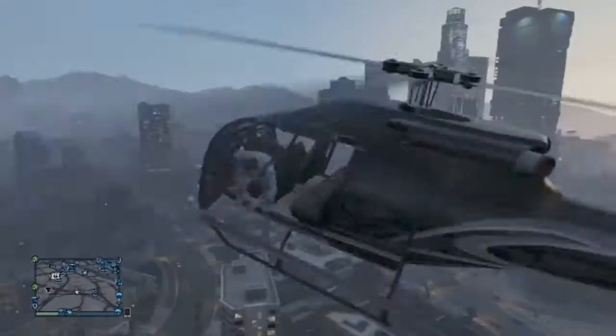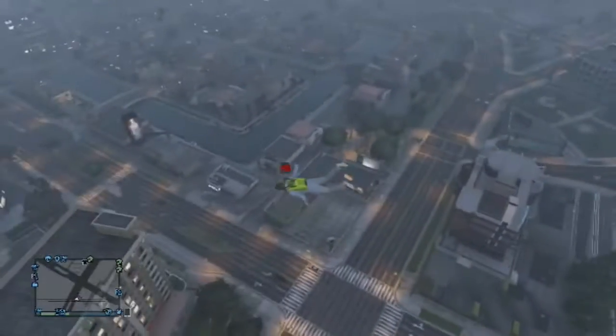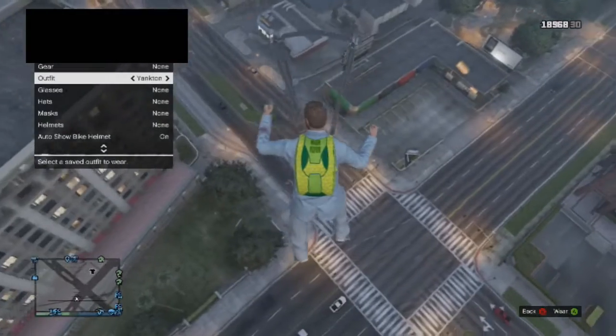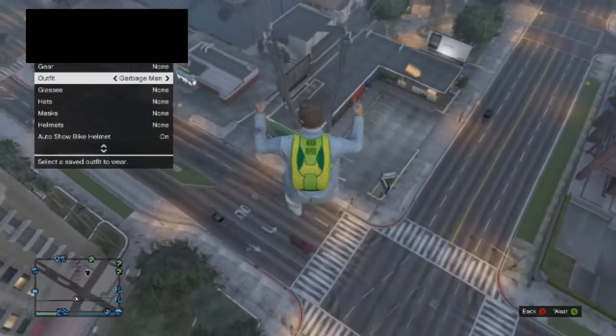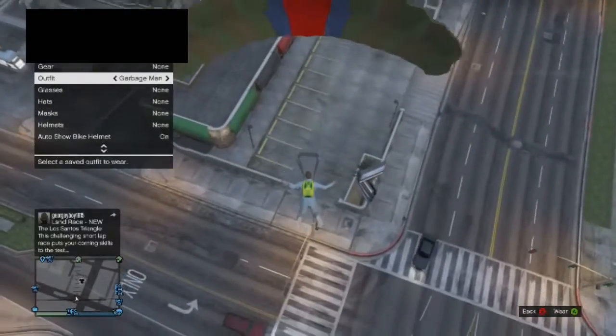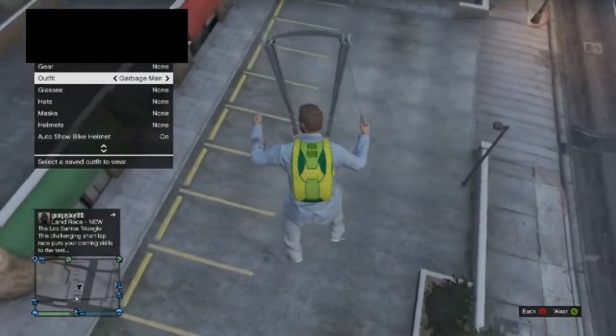You need to jump out and then pull your parachute and open up the interaction menu and find the outfit you want to add on. Just keep the cursor on it, like you're about to equip it.